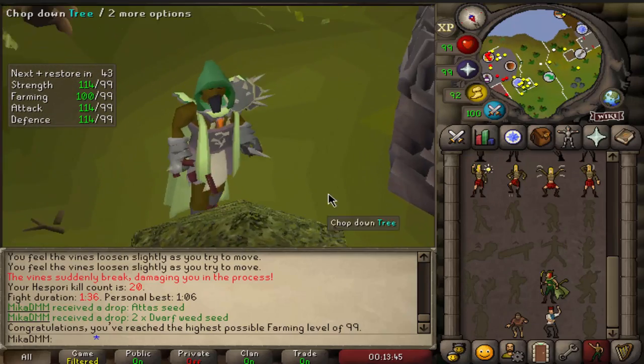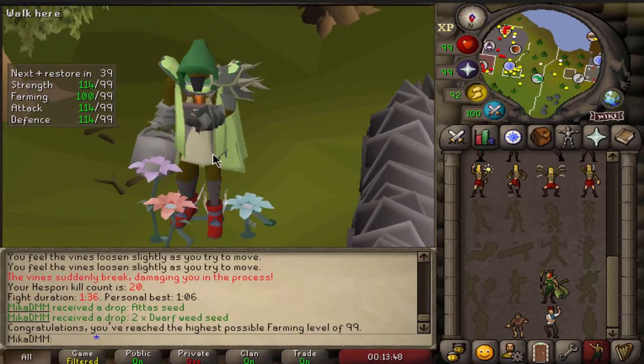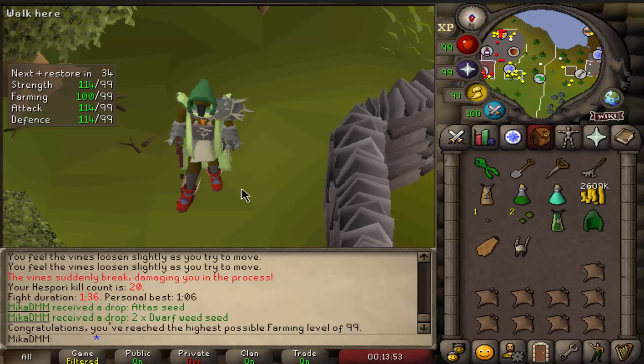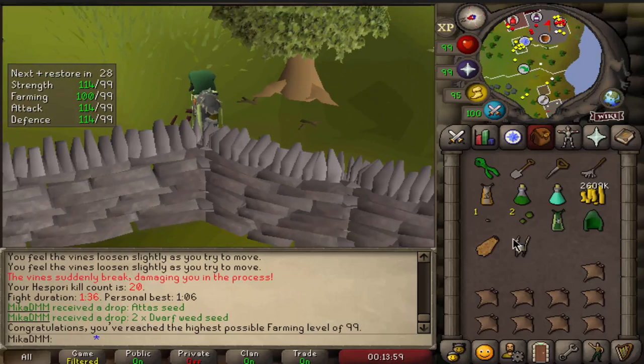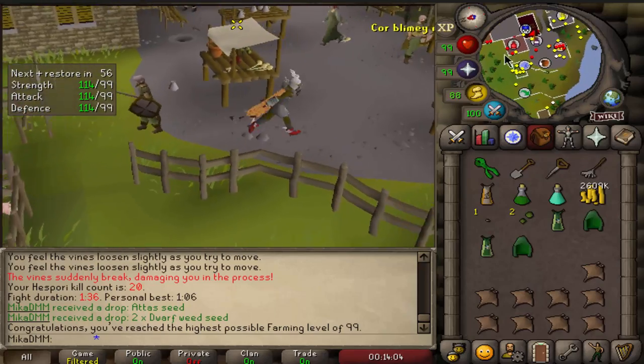Let's do an emote. I genuinely don't even know how it looks like. I guess we make some flowers. I'm very happy with this one out of the way. All the money from now goes on smithing. Let's go sell all the remaining farming supplies, because I'm not touching that skill for a while now.